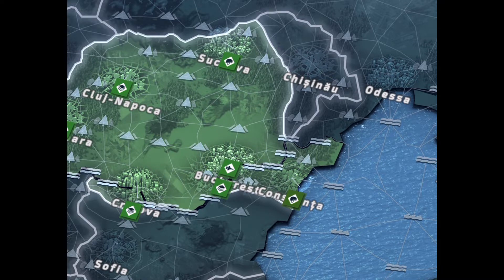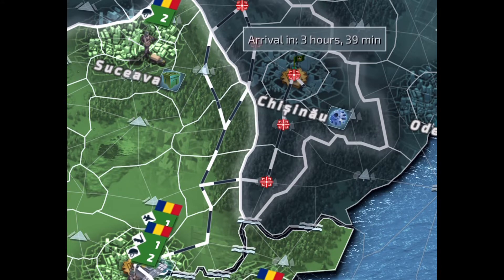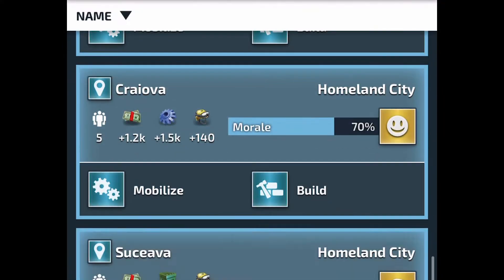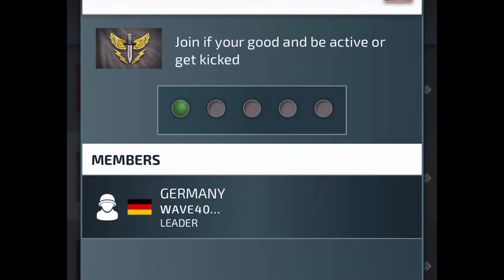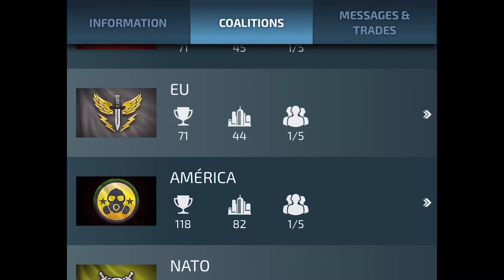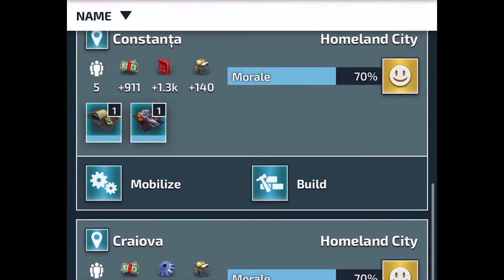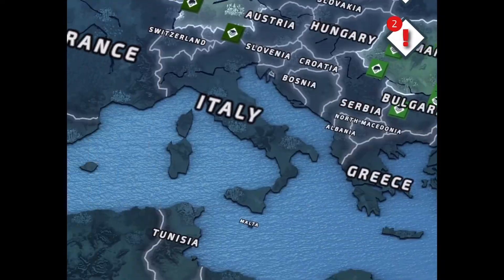All right, sorry for the hold up. First we're gonna take Moldova — let me just build some army bases and do our buildings. We'll apply for that coalition. Let's check all these other coalitions — doesn't look like there's a better one. Now I'm gonna start building arms industries in every single city, because at the beginning I like to build a recruiting office and arms industries. I'm in the coalition now.